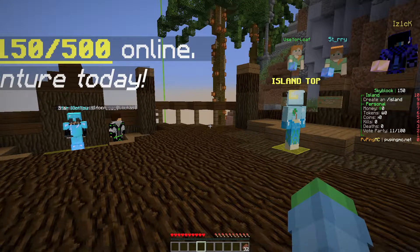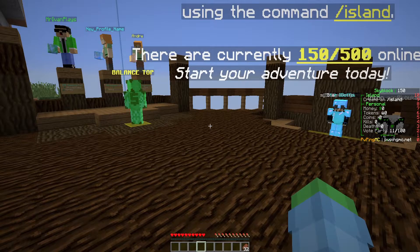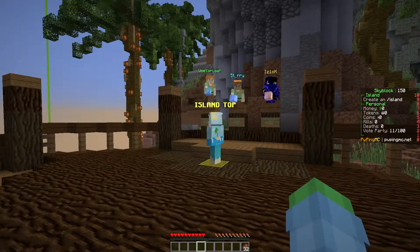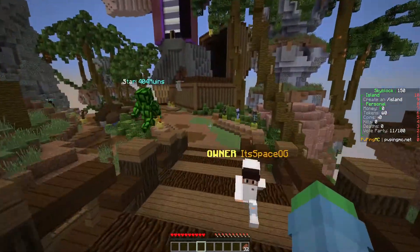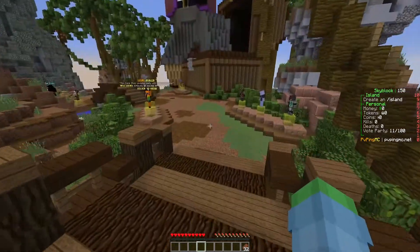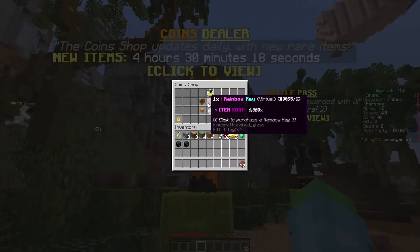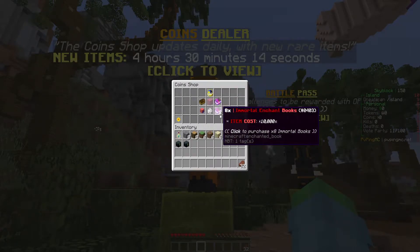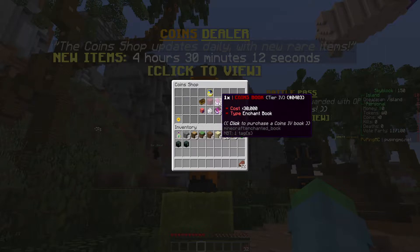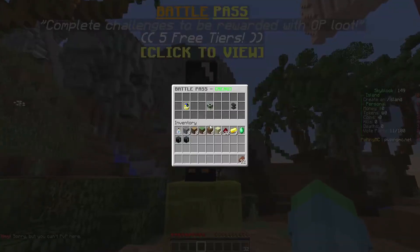Let's go ahead and start our journey. I've lowered the GUI a little bit so we can see everything. We have a nice monthly crate to open. This is the spawn — you've got some really nice stuff, the owner over there, and over here you've got the coins dealer where you get different items every day. You can buy keys, pets, and awesome stuff.